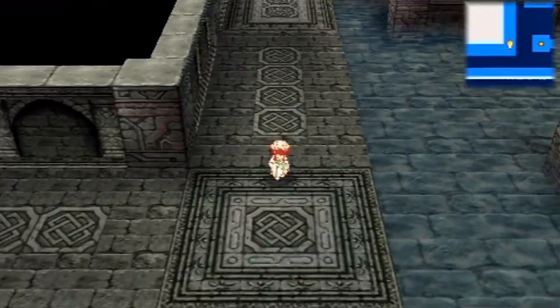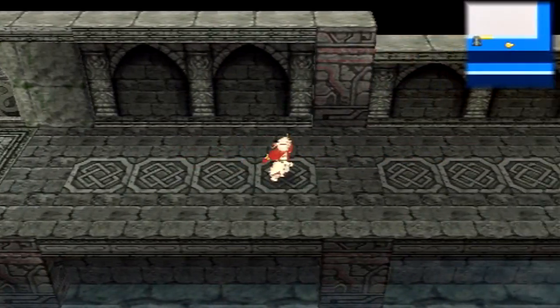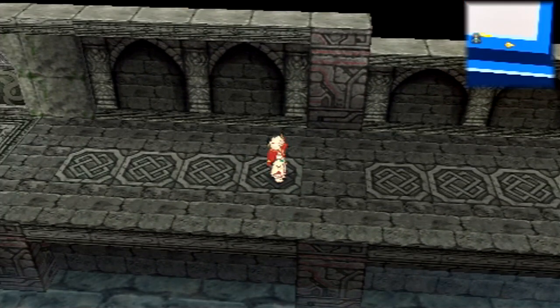Let's head on down here and over here. Another cool thing about the game — you press the R button and you can rotate the room around. You couldn't do that in Radiant Historia, but I love how they do that here.